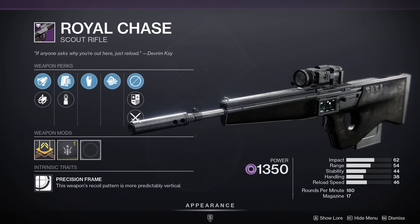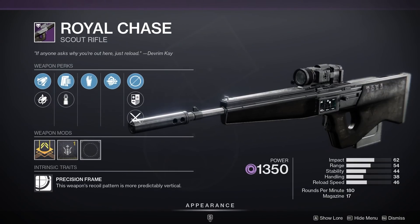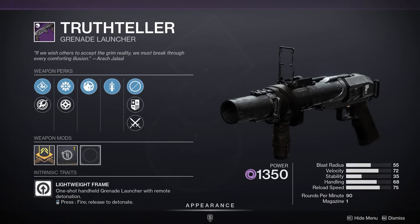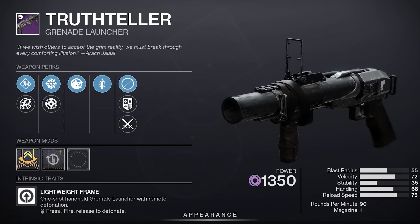Weapon-wise, Royal Chase could be good for a Void 3.0 PvE build if you don't have a good long-range Void primary. Was hoping Truthteller would have a blinding nade roll — it doesn't — but it's still okay for spreading Void Volatile in PvE with a new Void build. Spike nades also aren't too shabby.